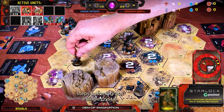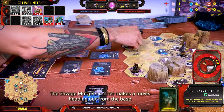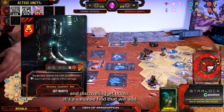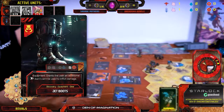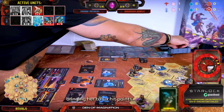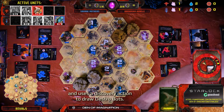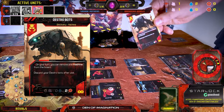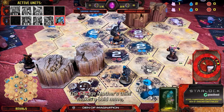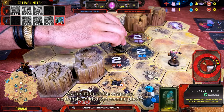The Rebels' Brute steps out and grabs a single crystal — every crystal counts. The Savage Mothers' Runner makes a move, heading out from the base and discovering Jet Boots, a valuable find that will add some serious mobility to our roster. A helper card is discarded to heal up the Brute for one water, bringing her to six hit points. The Rebels' Runner heads out from the base and uses a discovery action to draw Destro Bots — I see a few machines that will definitely make good targets for those. The Savage Mothers' Thief makes a bold move, heading to the centre of the map and confronting the Rebels' Collector.